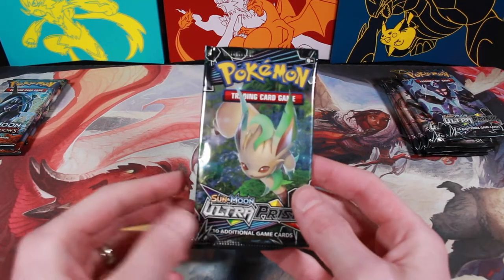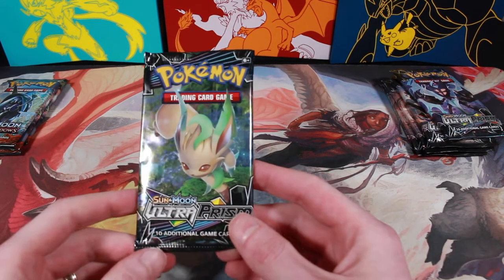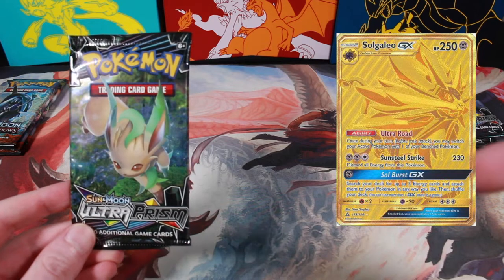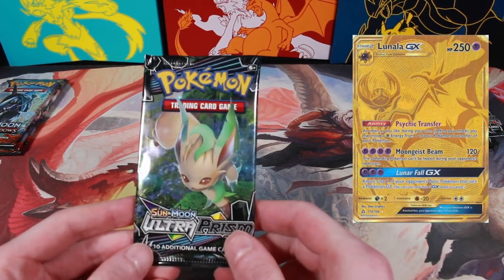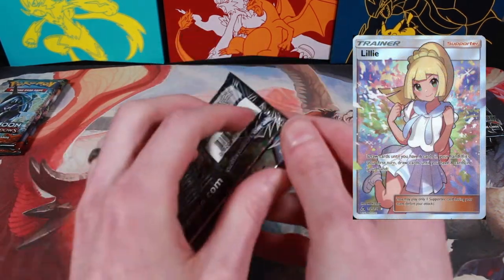We'll do Ultra Prism first, then Burning Shadows. There are a lot of really cool cards in this set — I'll throw some of them up on the screen so you can see them. There are two gold cards and really cool full art trainers. Just a really great set overall, so hopefully we can pull some of those.